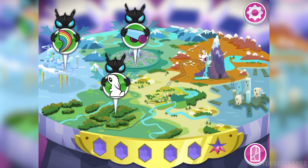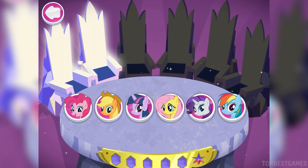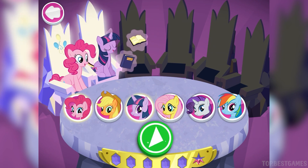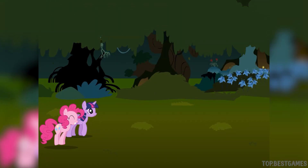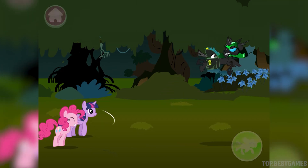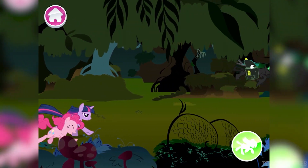A stolen piece of window has been spotted! Only two ponies are needed for this mission. Applejack! Pinkie Pie! Twilight Sparkle! Ponies to the rescue! Everfree's a pretty creepy place. Everypony, stick together! Go get that piece of stained glass! There it is! Don't let it get away! Yes! One step closer!